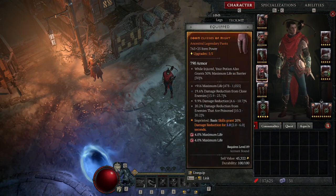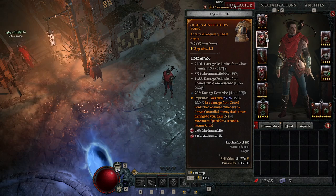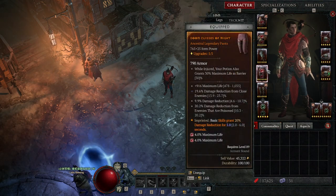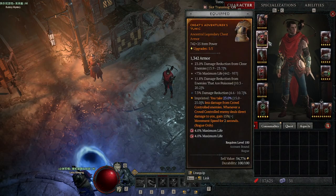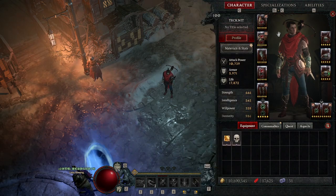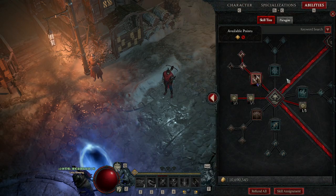The roll on maximum life is not the best but it will do. I don't really want to min-max that much, and it's really hard to get a good piece with all three or four stats — and re-rolling will take a lot of gold. So I'm happy with these.